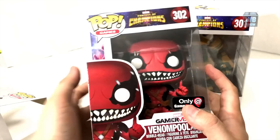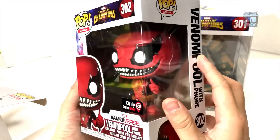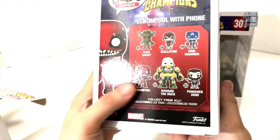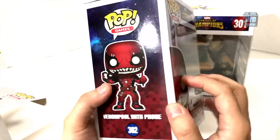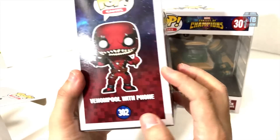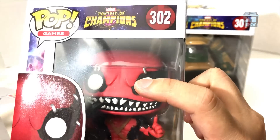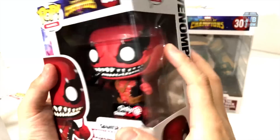Here's Venom Pool. This one has the phone — it's the GameStop exclusive. The other version doesn't have anything; he's just standing there. With the phone, it's like he needs to make a phone call right in the middle of the battle. He does have some piercing on the eyes, which look like stitches, but again it's the square head — the common Funko Pop design.